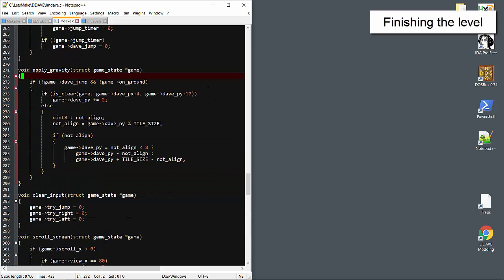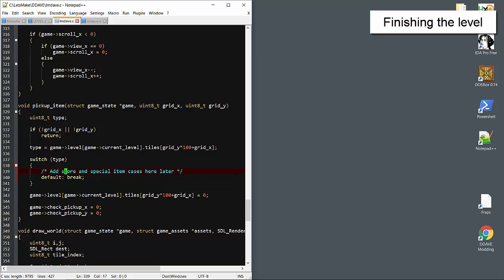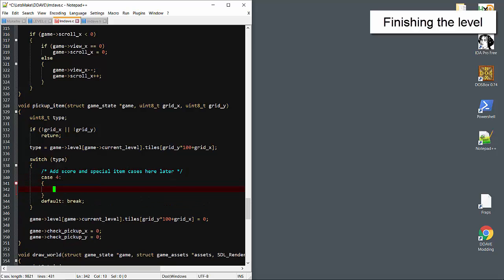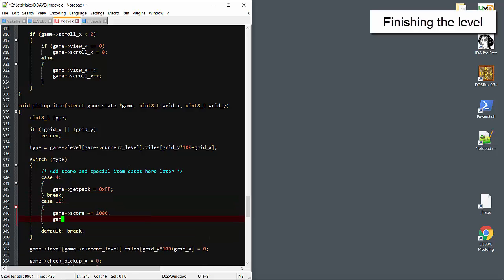We'll clear the keyboard input after each frame. In the pickup item procedure, we'll add the cases which set the flags. Picking up the jetpack sets the value to max, which we'll use as the fuel counter. Picking up the trophy will add a thousand points to the score and set the flag. Picking up the gun sets the flag.